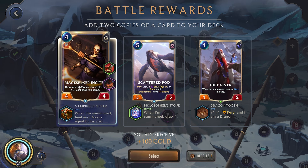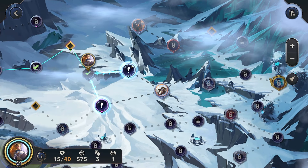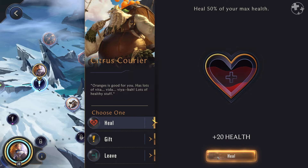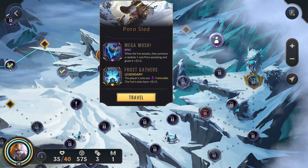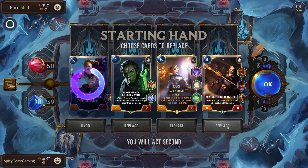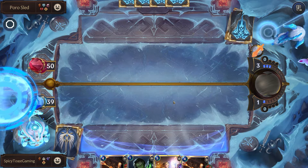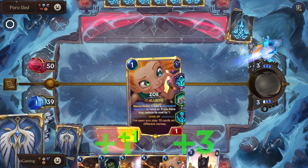Gain some more copies of this and a little bit of sustain — that's not too bad. We don't have the health for the Mind Meld, let's go to the Citrus Courier. Heal — yeah, we're probably going to grab that. Let's just get that nice big heal. Poro Sled — let's go for it. Let's get rid of the Prodigy and even the Mage Seeker. We need more of our cheap cards.